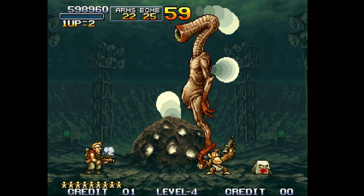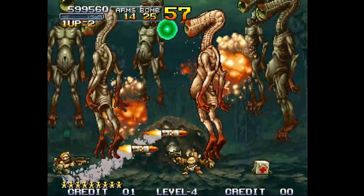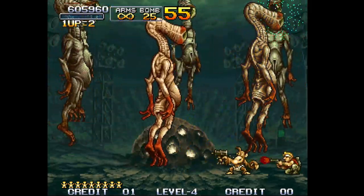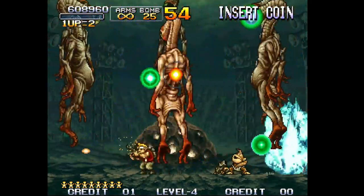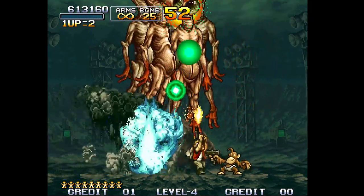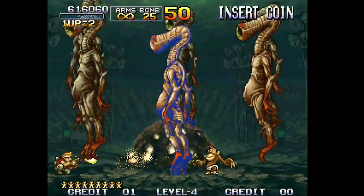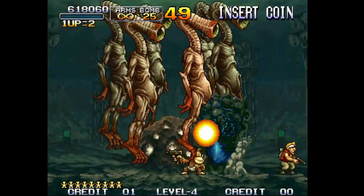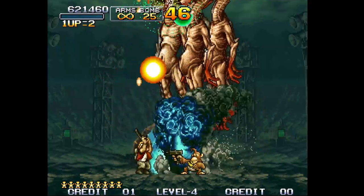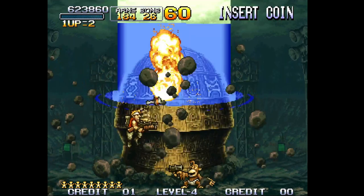For this boss, the key thing is you don't want to kill these guys one by one — you actually want to soften all of them up and then kill them all in one go. Use all your rockets and try to evenly distribute the damage while dodging the energy balls. Once they're ready, just spam grenades and kill them all in one shot. If you don't, they start shooting plasma at you at very high speeds — really dangerous.